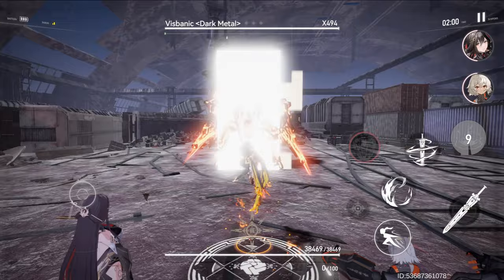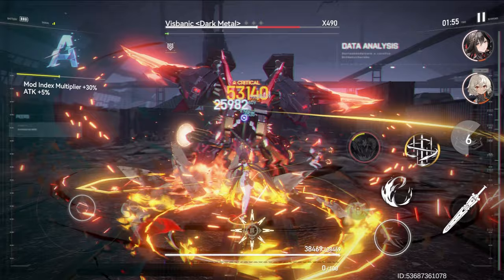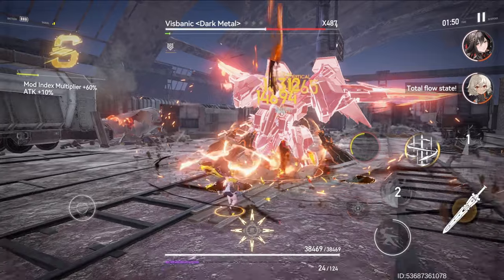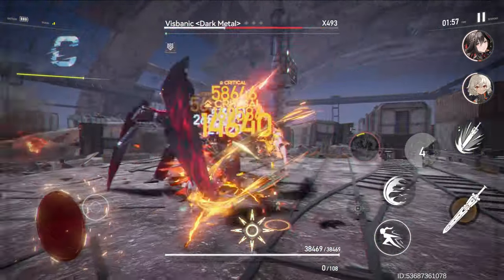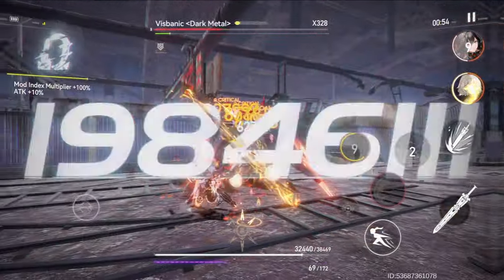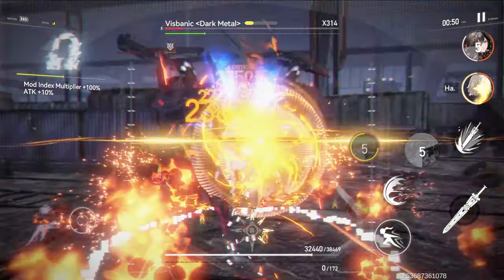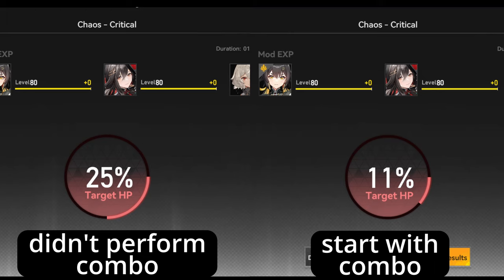Moving on, I questioned whether it's truly necessary to perform the full stack combo at the beginning of the stage for the yellow coat with the signature functor. So I compared two scenarios: one doing the full stack combo at the beginning, and the other using Skill 3 at the start and collecting full marks in flying mode, then using Skill 1 whenever it's ready once at full stack. The result showed that performing the combo at the beginning gives better results, as it allows for a faster full stack and full critical rate bonus — so this outcome was expected.